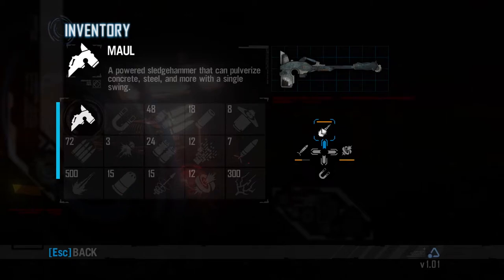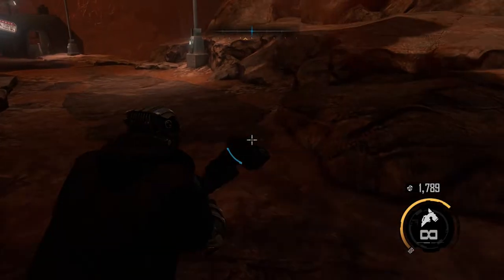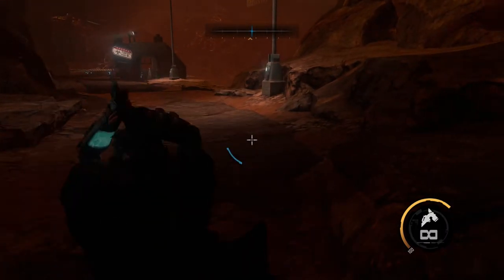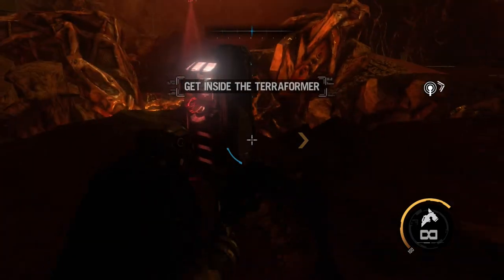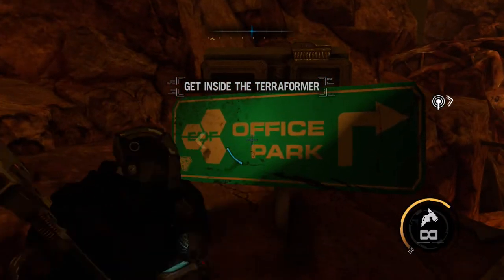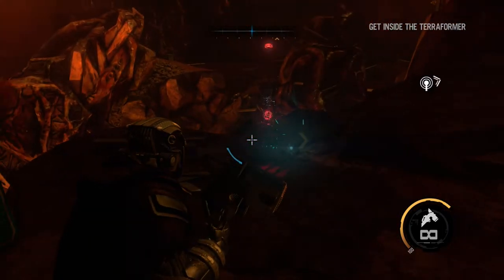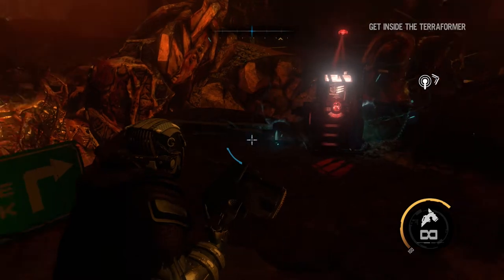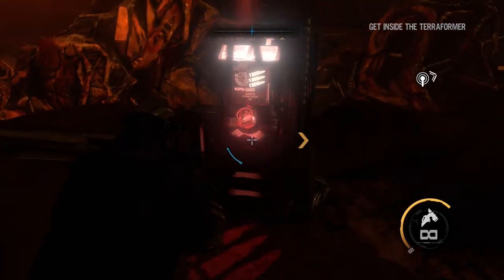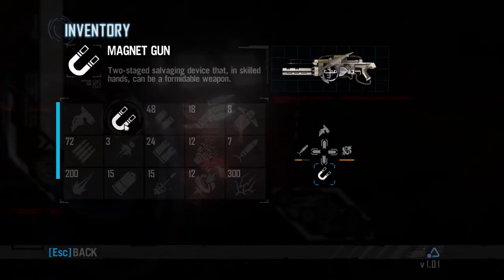Let's see how the weapons can be used. I will destroy these things like this, and I can re-construct it again. Now let's go to another weapon — this is the magnet rifle, and the magnet gun.